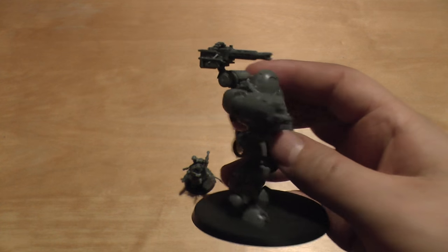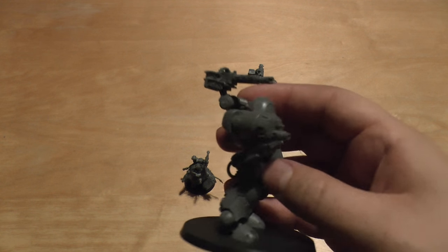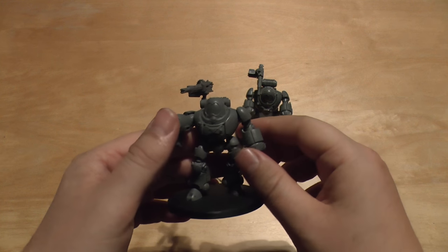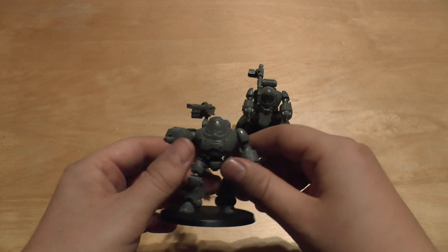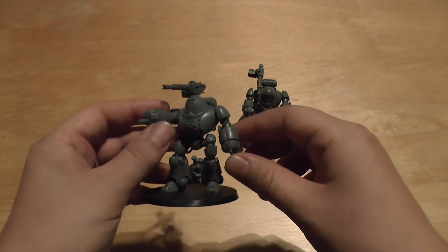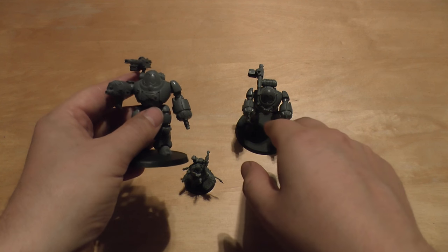They've got this rule called Luminogen — basically if they get an unsaved wound or glancing or penetrating hit, the cover save is one less until the end of the phase. They also get to reroll their charge ranges. So very, very useful. A little bit OP maybe. They've got an effective range of about 42 inches — you can move them six and then fire their 36-inch range weapons. And remember they come twin-linked, so you're getting six shots that you can reroll.